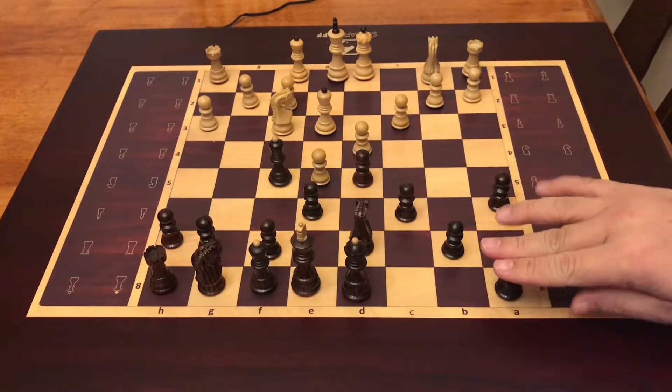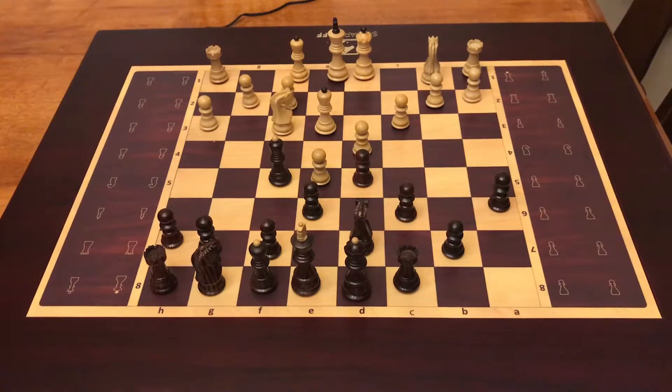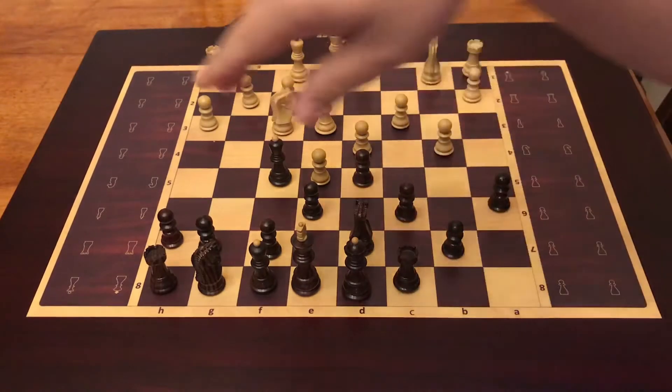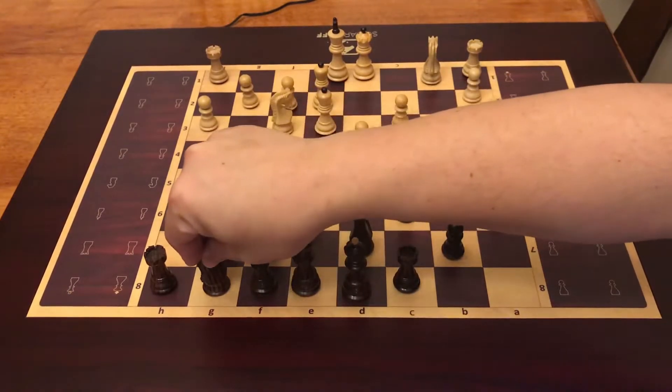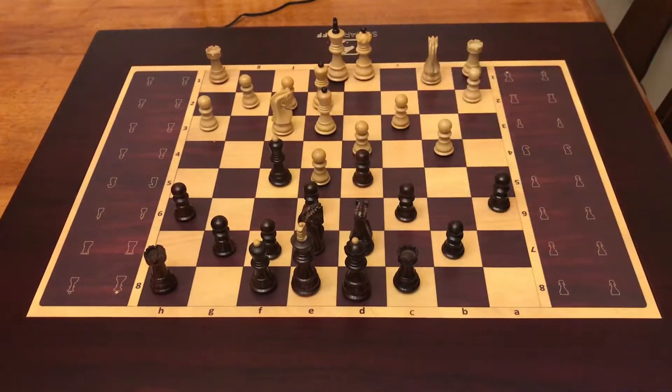Let's develop the rook from a8 to c8. Oh no, he blocked that one — better to move here. Let's develop my knight from g to e7.